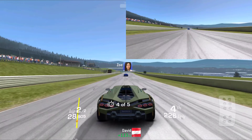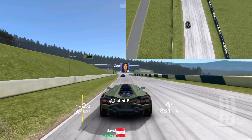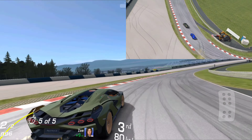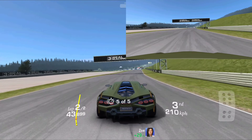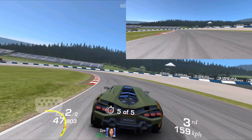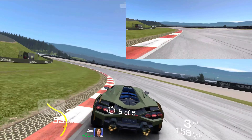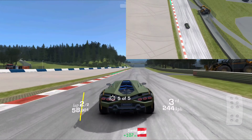We'll do the same strategy as lap one — get a clear path so we can hit that target of 289 and change. Zoe has enough of a gap that I can get a nice clean line through that first corner and get good speed heading into it, so when we reach near the end we're able to hit that next target mark.